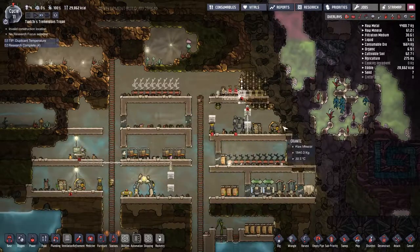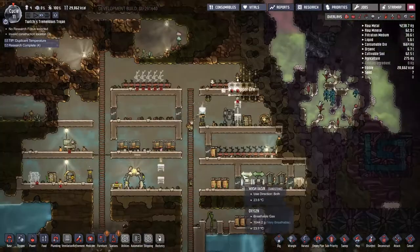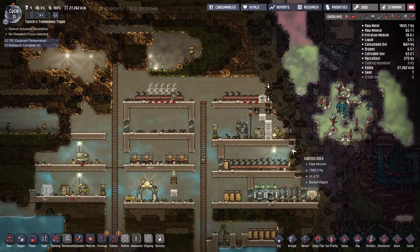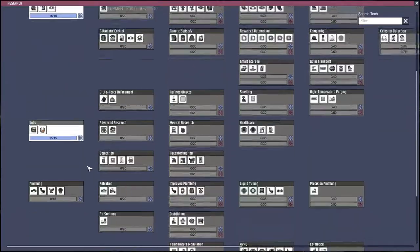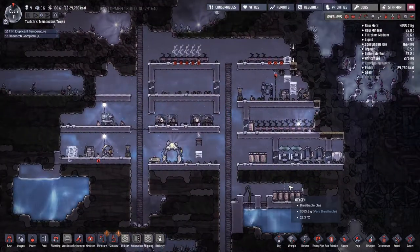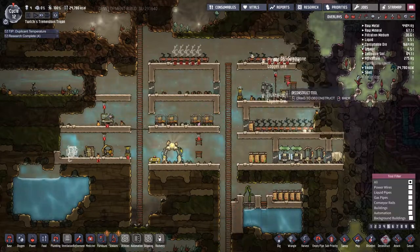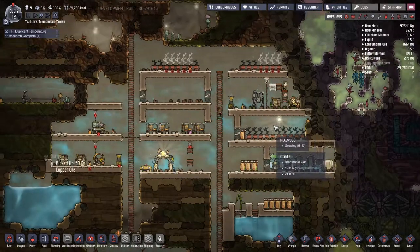Now that we have a more expansive kitchen and farm set up, we need to start taking note of the edible materials. Looking at the top right, we've got 28,000 calories give or take, and I need to see whether that goes up or down over the next few cycles. I'm expecting it to go up because we've got excess farms for the number of dupes — I worked it out to about two and a half farms per dupe as long as you're turning the millwood into lice loaf. Unfortunately that does go through your water quite fast. We've got coal for great power, and with great power comes great use of stuff.